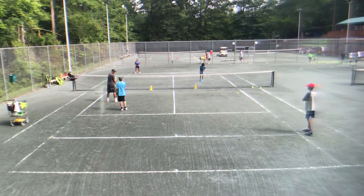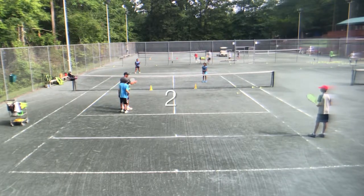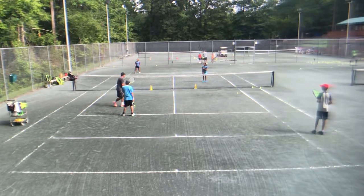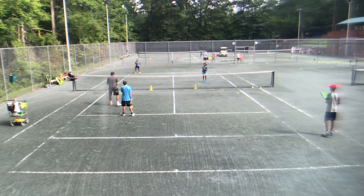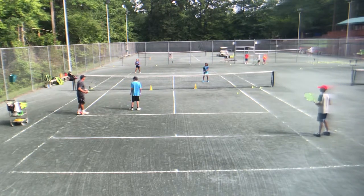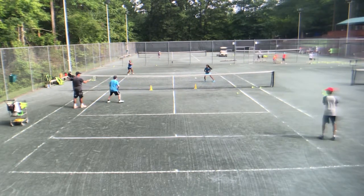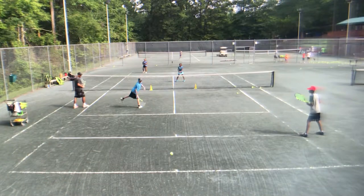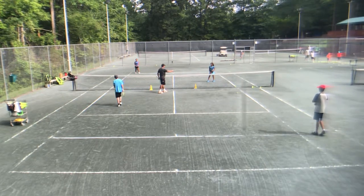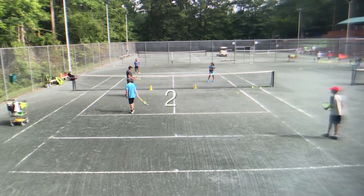When Ryan strikes the ball back, you should move forward and cover door one. Then when it comes back to Ryan, shift back and cover door two. You're just going to shift from door one to door two depending on where the ball is. Same thing for Viva: if the ball goes to Trinity, shift back and cover door two, and if it goes back to Ryan, shift and cover door one.